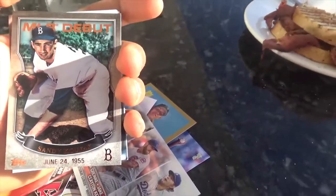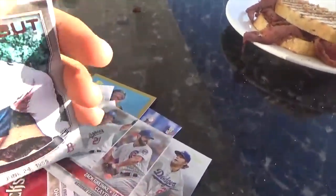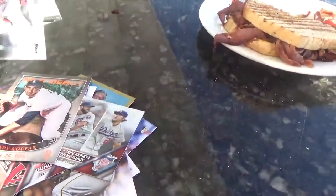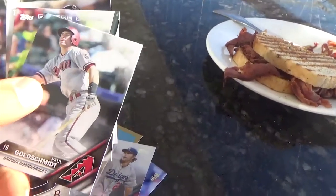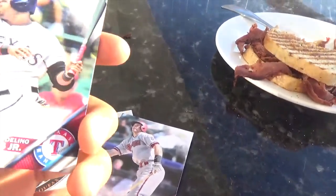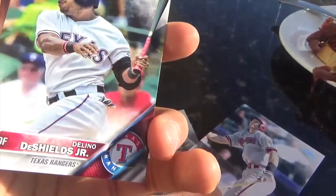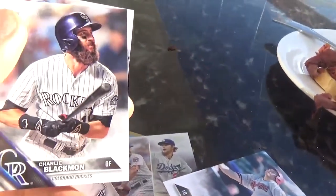June 24th, 1955. Of course he played for the Red Sox, but he most famously played for the Dodgers, and he's certainly a very good legend for the Dodgers. We get Paul Goldschmidt, which we did get him before. We get Delano DeShields Jr. Some of these cards are flying off the ship — I don't want that to happen. Then a future star: we get Charlie Blackmon. Look at his beard — that is just so nice.